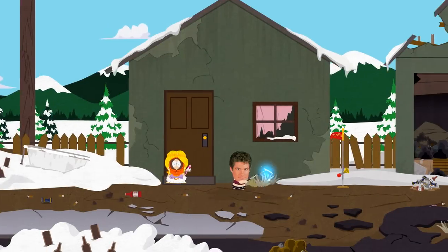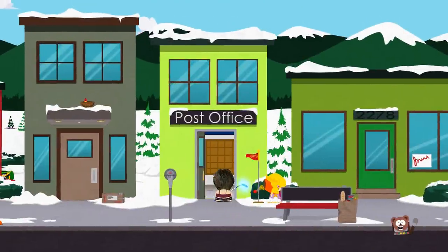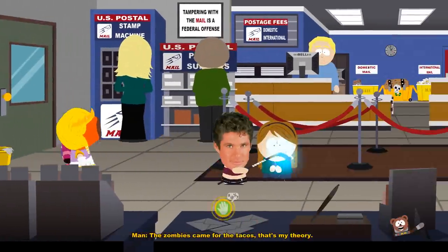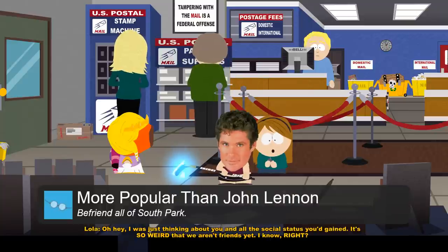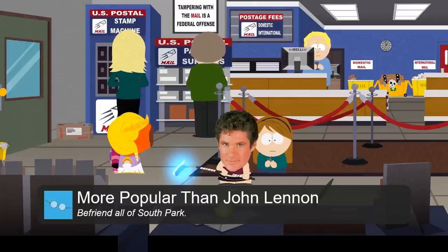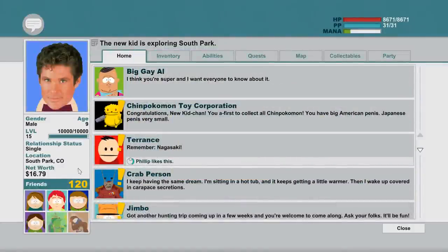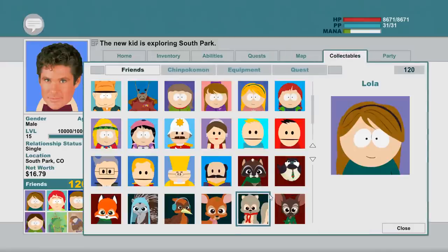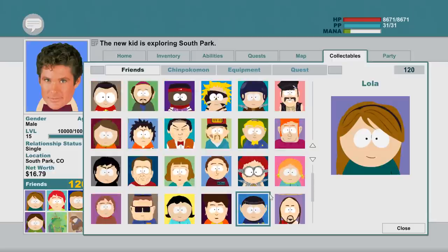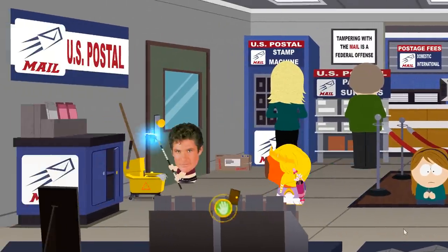Back outside we fast travel over to the post office, where we can get a friend request from the third and final missing person. Befriending Lola here unlocks the More Popular than John Lennon achievement, which you get for becoming friends with all 120 available people in South Park. Very important to note is that for this achievement to unlock, you also need to befriend Clyde at the very beginning of the game — if you miss out on that, the achievement cannot be completed. Lola is one of those kids who only befriends us if we have a certain amount of friends already; I think the amount needed is 40.